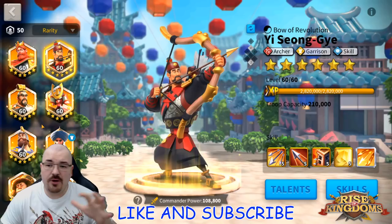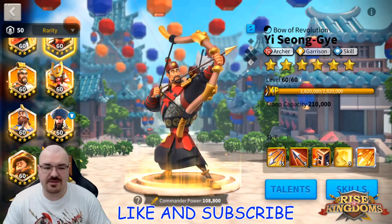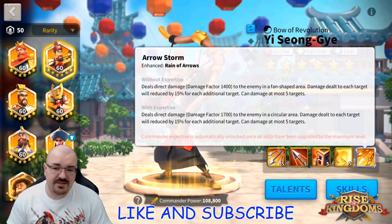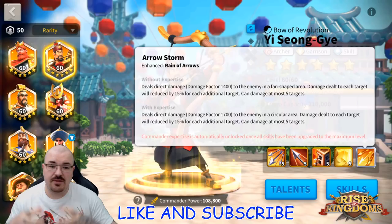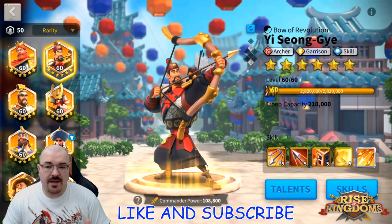When I did a video a long time ago about the top three expertise legendaries, it was YSG, Genghis Khan, and Richard as the top three — and that video still stands. YSG is non-questionable, one of the best legendaries you can work on. Once you obtain his expertise he has a circular area around him and you can very easily AOE farm barbarians. If you're not doing that as a free-to-play, you're doing something wrong — this is how you should spend your time in Rise of Kingdoms.